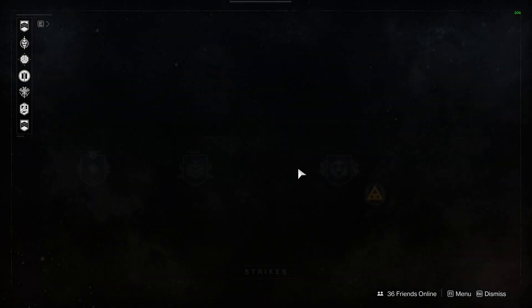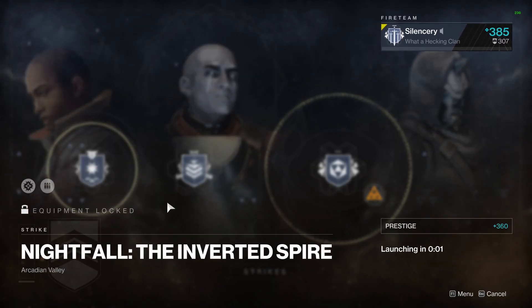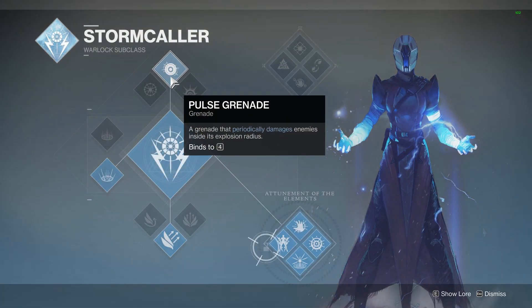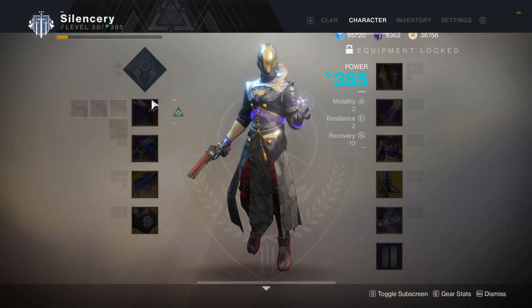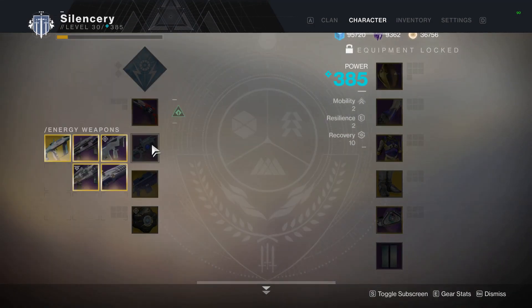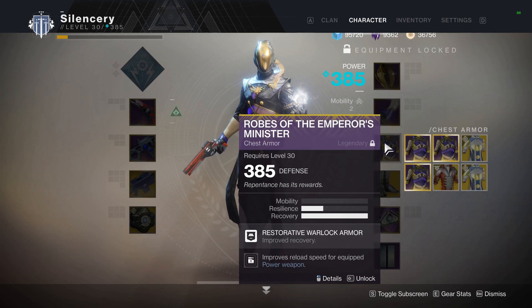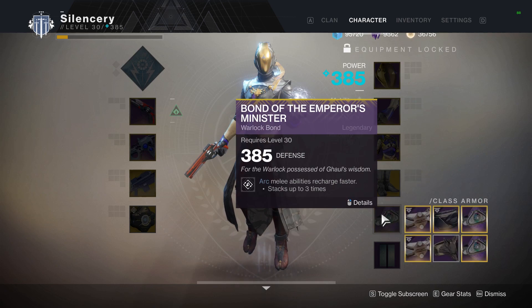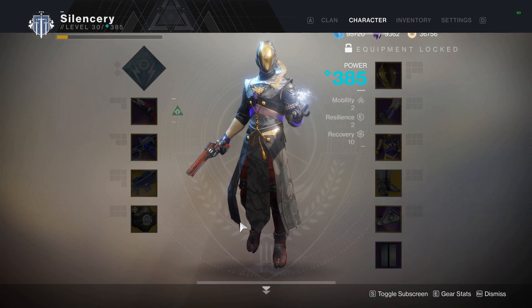Today is Tuesday reset day, which means another Nightfall — this one is the Inverted Spire. It's been around since Destiny 2 launched and everyone's had a lot of opportunity to run it. Now that we have mods, we are going to run Heavyweight. This is going to be a Nightfall that will be completely dominated this week.